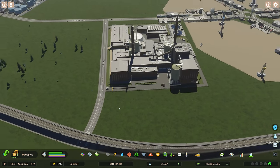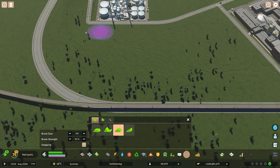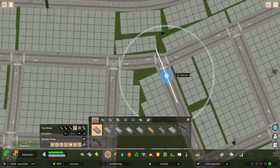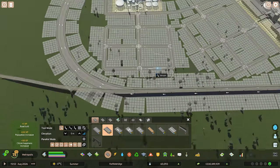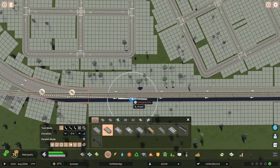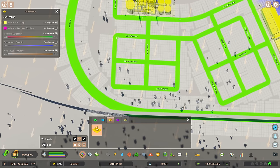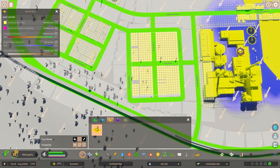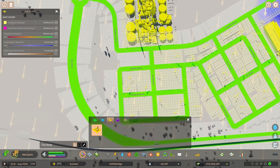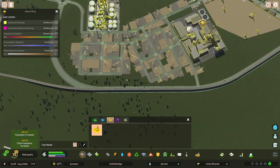Alongside this through here we could definitely get some industry-type stuff going to make use of this space. I'll smooth it out a little bit. There's an exit issue there — okay, let's go here instead. We've got three different ways in and out, that's good. I'm going to zone the whole of this thing because we've got so much industrial demand — even up and down these roads it won't get that busy. Let's take all of that — that's going to get a whole ton of jobs in this area.